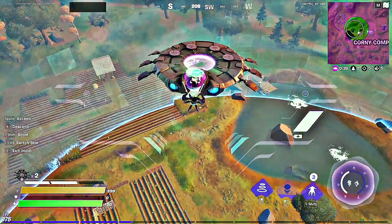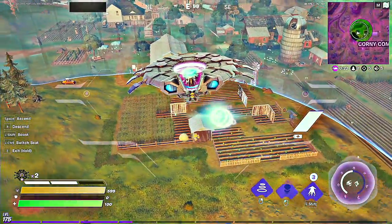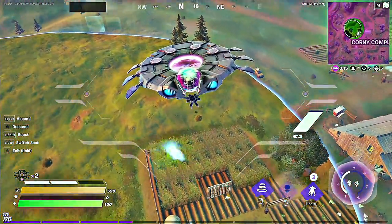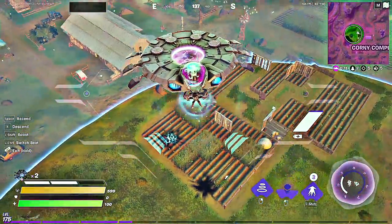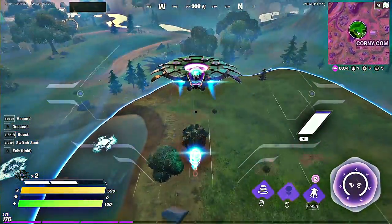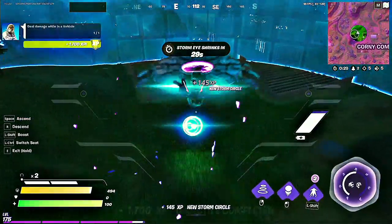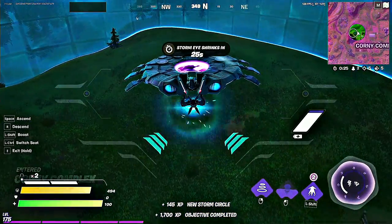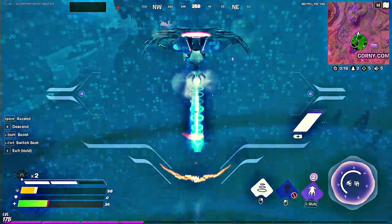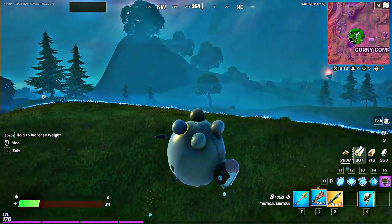First, we'll be using the blast cannon to make the enemy come out of its hiding spot. Then, we must push the enemy closer to the wall. Once the enemy is near, drag them upwards, then boost and toss them away. Land safely and collect the wind.